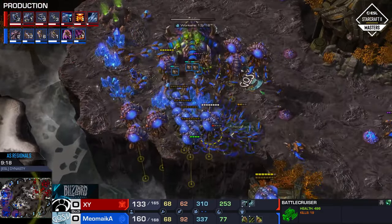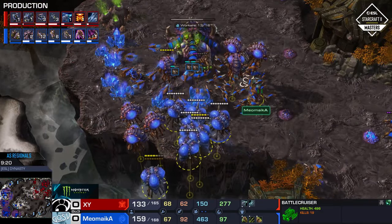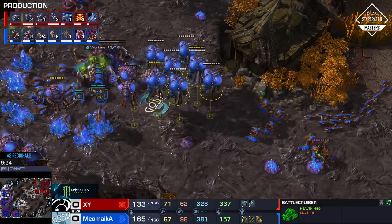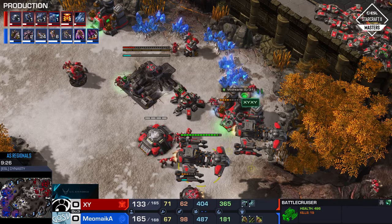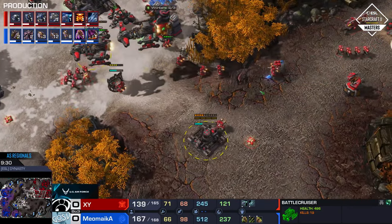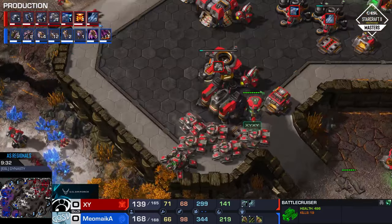This is a very funky game at this point. I don't see how a lot of Hydras are going to be good against a whole lot of Battlecruisers. He's going for a huge drop of Lings, but that still doesn't address the problem of how do you get on top of the BCs with tanks defending them? Oh man, that's a lot of tanks in the main — a lot of tanks in the main for XY that are not really in position.